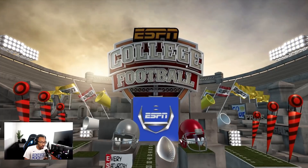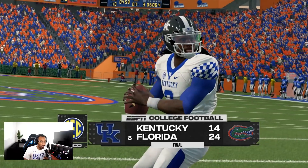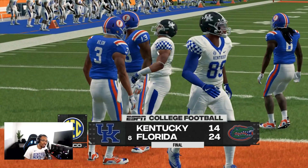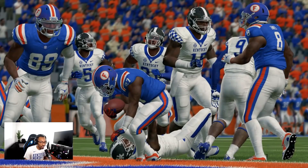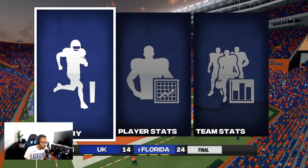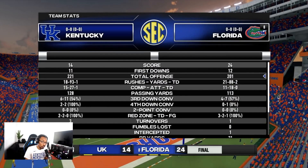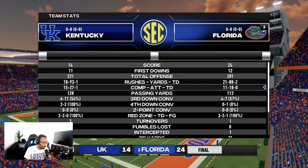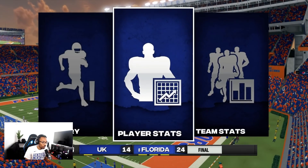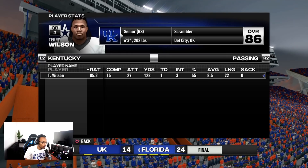I really dig the improvements. If you guys can, I'd definitely recommend checking it out — it's called College Football Revamped. Let's look at the stats: 24-14 final score. We were very close — 221 yards for us, 201 for them. But we turned the ball over two more times than they did, which played a pretty big role.